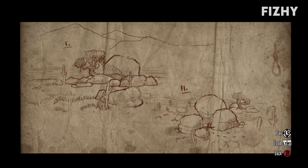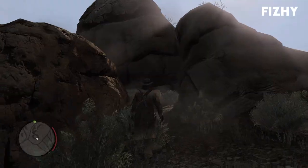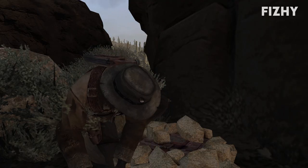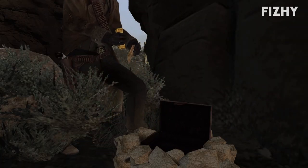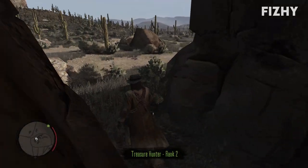The first map depicts Twin Rocks, which is a short distance north of Armadillo, so that's where we must go. Once we arrive at seemingly the arse end of nowhere, we need to head between the rocks. On one of the rock formations we'll find the treasure buried under a shallow pile of rocks. Honestly, how did nobody find this before us — and by nobody I mean NPCs in game, not real life people. Just like that we've got Rhodes' treasure: a gold bar and a map to the next piece of treasure.